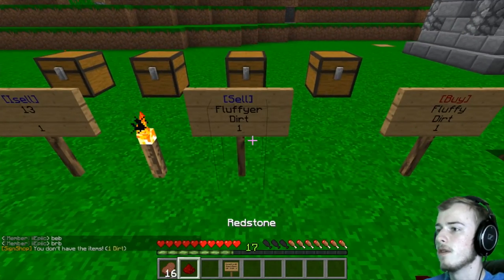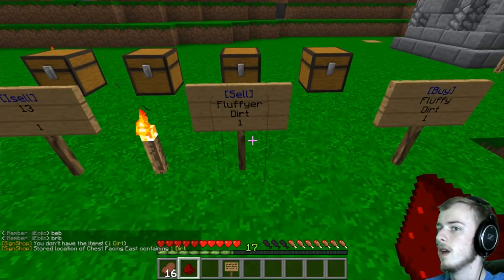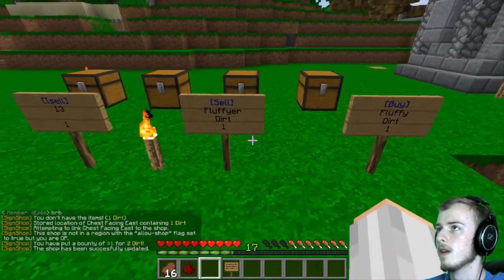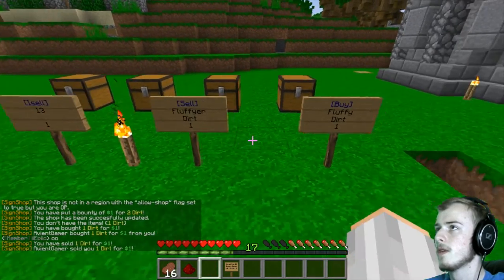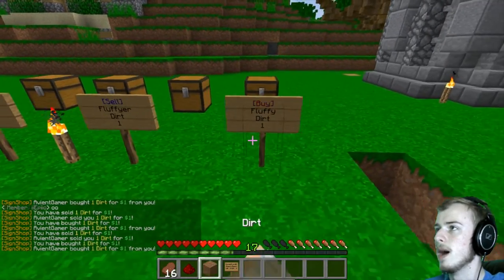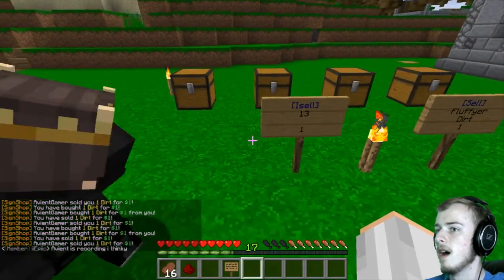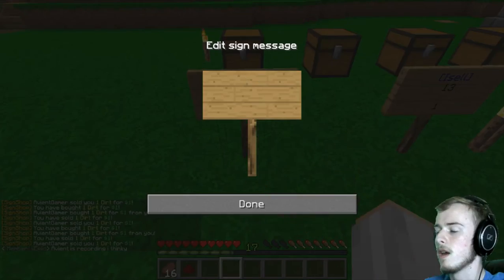You can also link the same chest — so let's link this chest right here. Now we've selected the shops and you can buy and sell from the same thing. We don't have any dirt — let's buy this real quick. You can sell dirt, buy it, sell it, buy it — you can do whatever you want. You can pretty much buy whatever you'd like here.